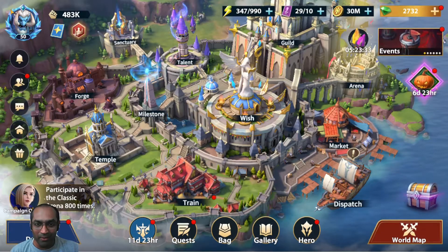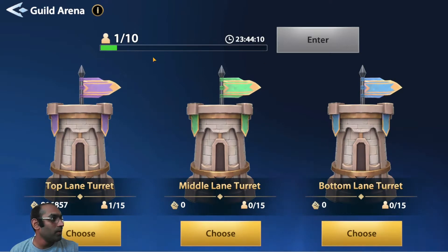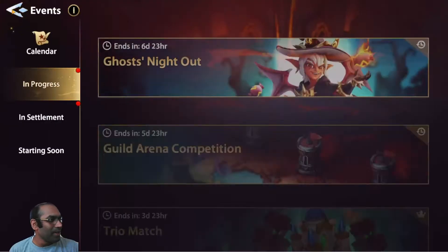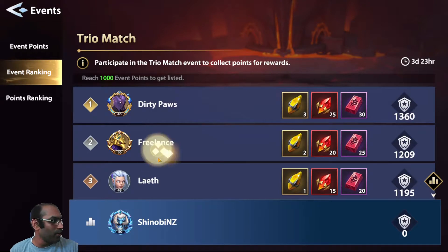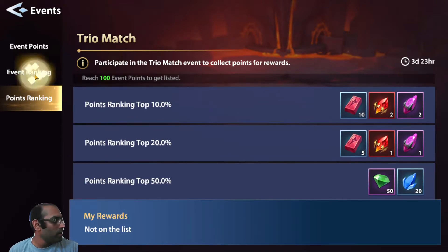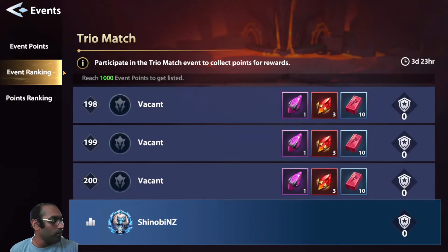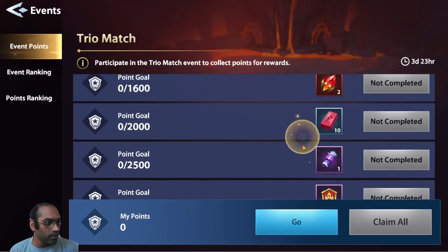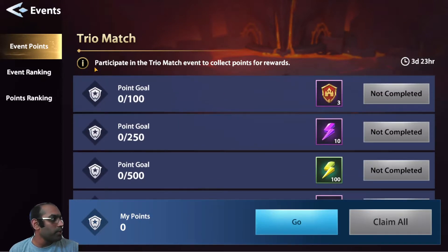We can keep those for the double legendary event when it comes through. Let's look at the events that have opened up for the Halloween event. So you got Ghost Knight, you have Guild Arena Competition, you got Guild Arena, you got Trio Match. We need to do this in order to get Little Jack — let's see at what point level we are going to get him. Around 5000 gold... where is Little Jack supposed to be?